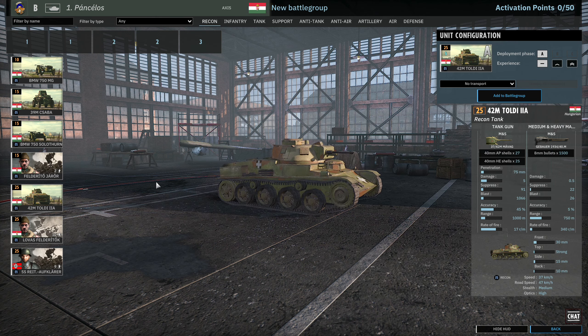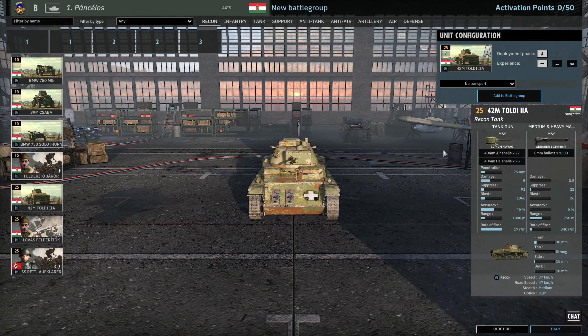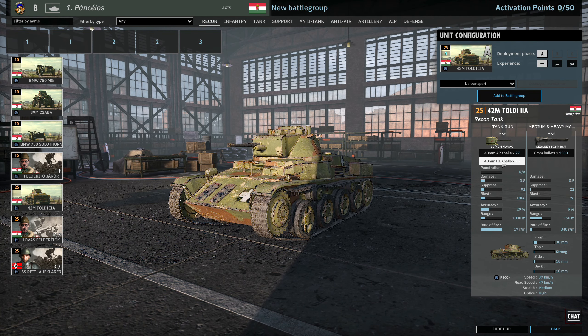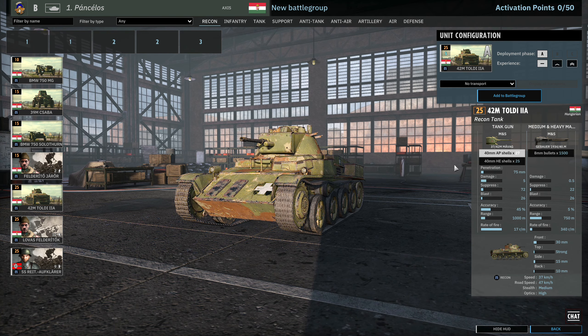Then we have the Toldi 2A available, 5 in phase A. These come with the 40mm guns, so they have HE, which is actually relatively good for harassing infantry. For 25 points you get a gun that can kill enemy light armour and potentially medium armour, and also has HE and a machine gun to deal with infantry. 30mm frontal armour and decent off-road speed, 5 available in A.